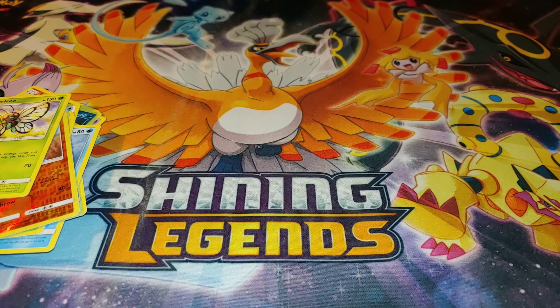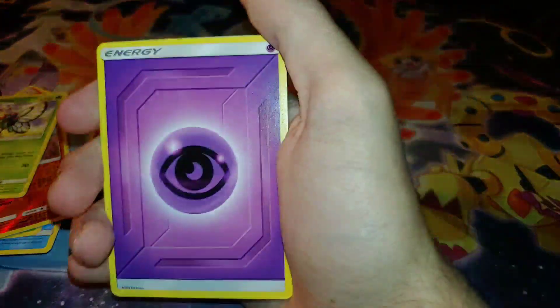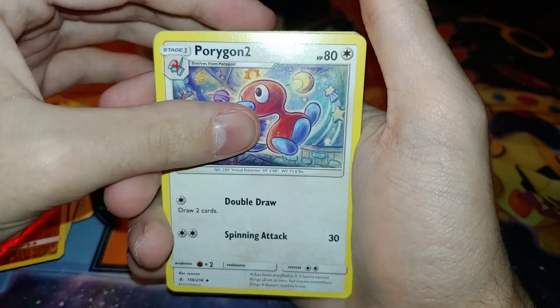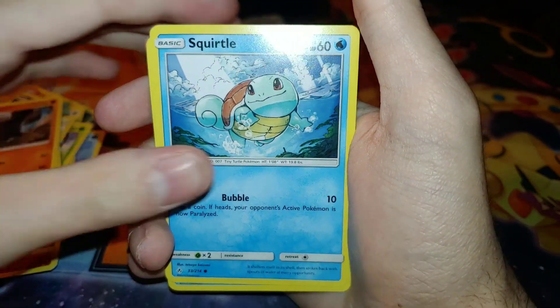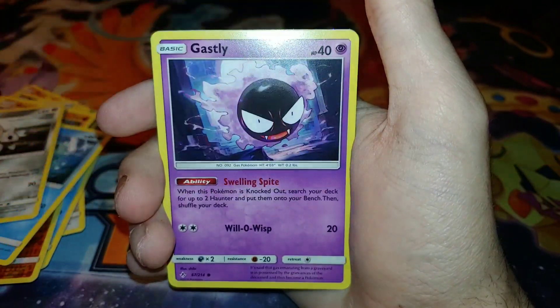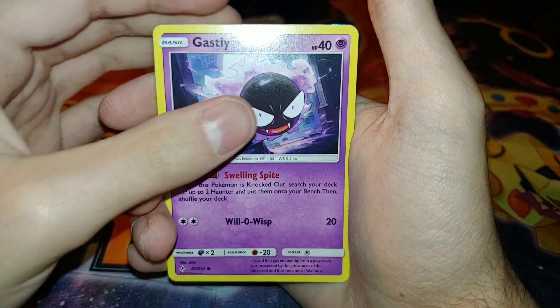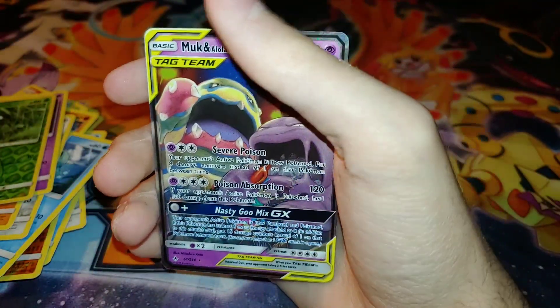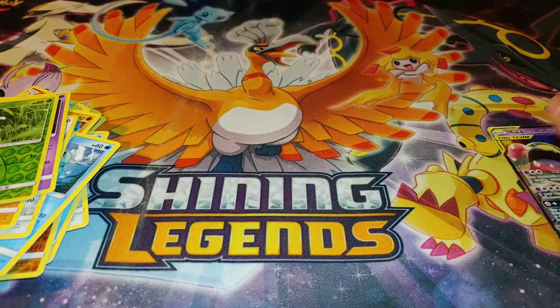I am kind of doing a search for the hyper rare Charizard. Pack four: Psychic Energy, Martial Arts Dojo, Porygon Two, Graveler, Squirtle, Tentacool, Aron, Sandshrew, Gastly. The reverse rare is — nice! First good pull: Muk and Alolan Muk GX! First time I've actually pulled anything from this set.